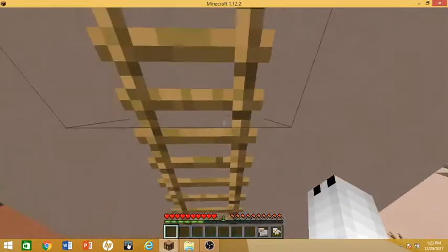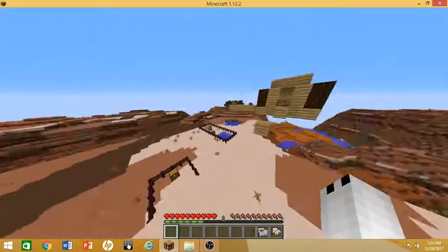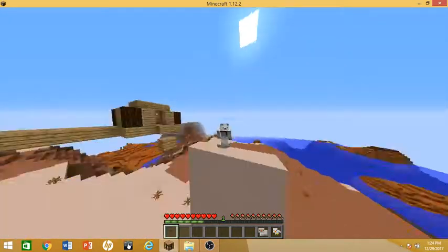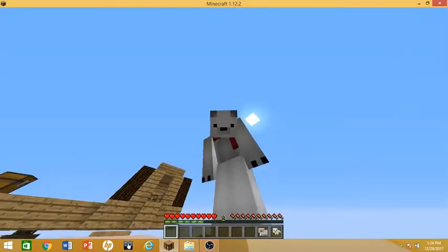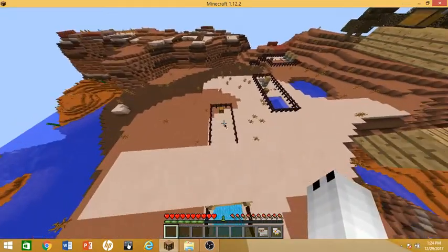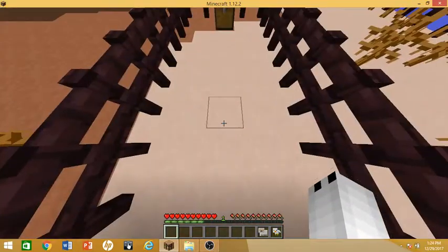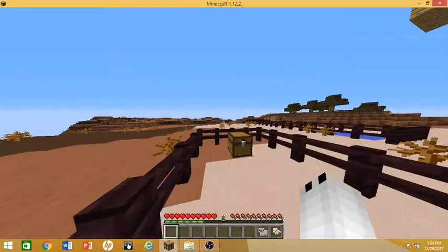Alright, so now we're just gonna climb up this. Yeah, I made a little obstacle course just because I thought — it's inventory pets, let's have some fun with it. Sorry if you think I'm copying popular mods or something, because I really don't. With the sheep's wool, we can just drop down and now we don't take fall damage, which is nice.